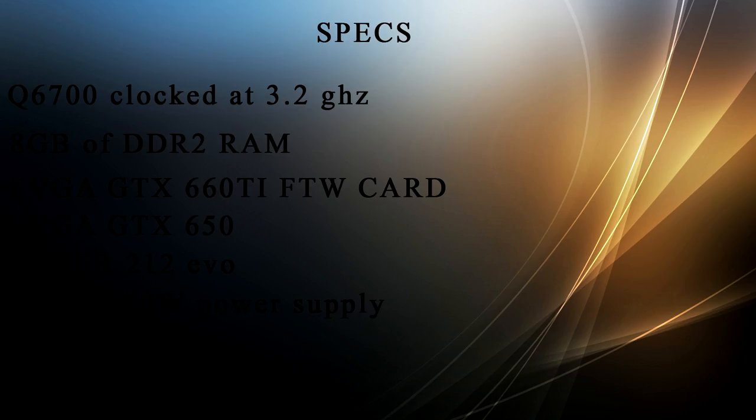It's about 10 years old now, so I decided why not benchmark it in 2017, because it still does fairly well in games I used to play on here. The specifications are a Q6700 clocked at 3.2GHz instead of 2.66, 8GB of DDR2 RAM, an EVGA GTX 660 Ti FTW edition, an EVGA GTX 650, a Hyper 212 EVO to keep the Q6700 cool, and an EVGA 850-watt power supply.